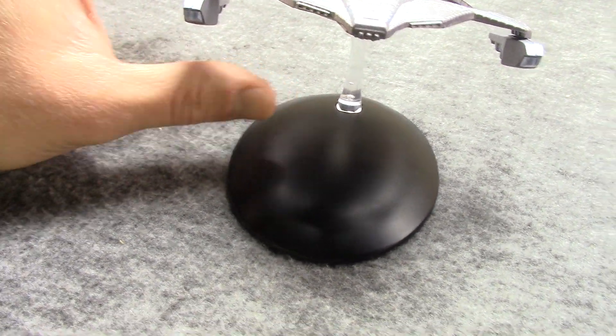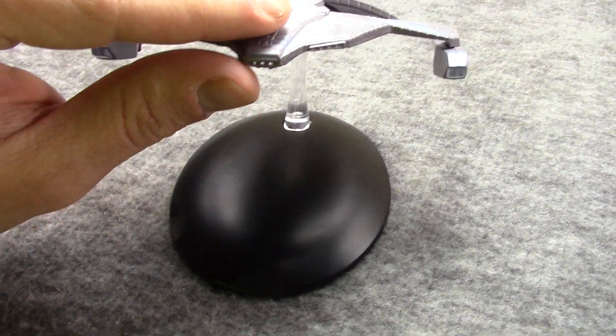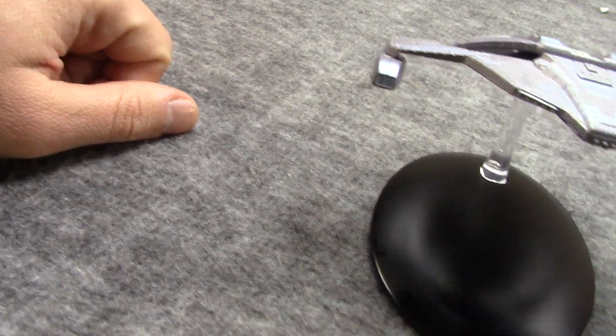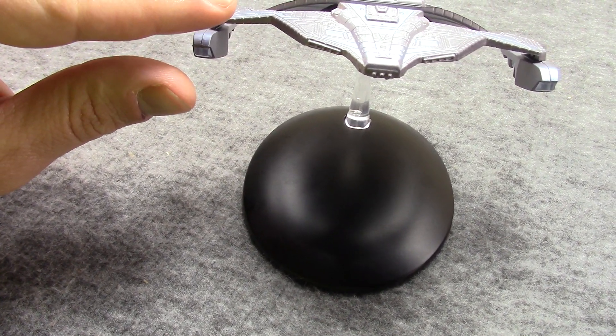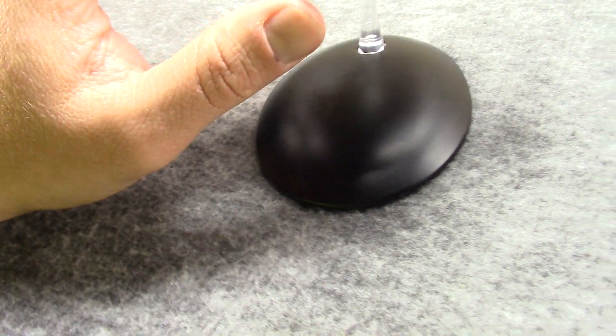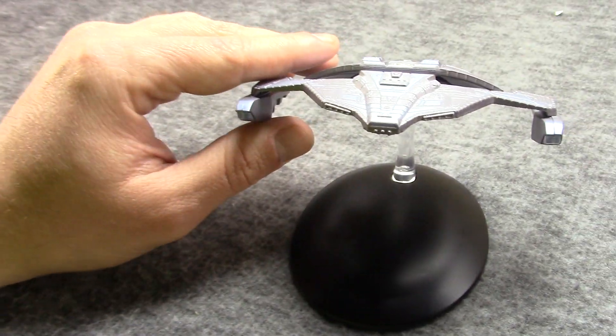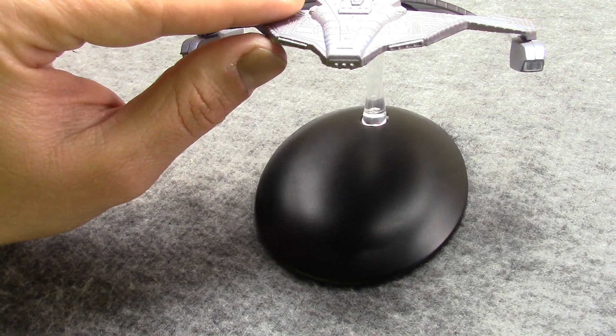It is equipped with Phased Polaron beams, which initially defeated Federation shields very handily. It also has Karama torpedoes, which seem to in reality be the same as photons, and it also seems to have some kind of secondary disruptors.